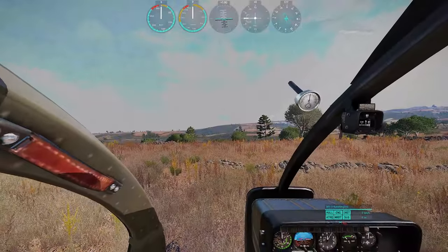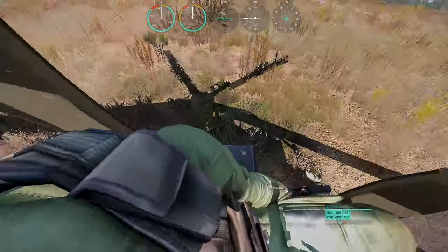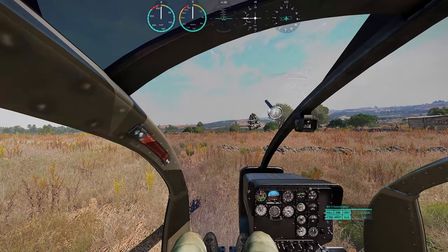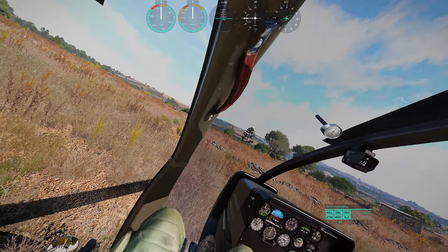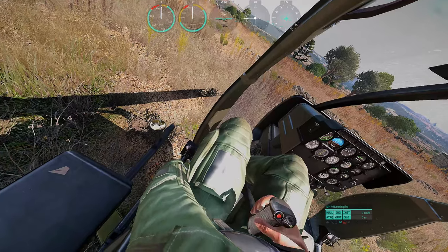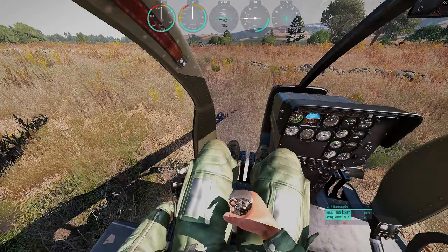I think Arma 3's helos look better, but I don't really care about graphics. Arma allows you to move the camera's position and angle for better and more realistic first person visibility, as well as offering third person. There are small details such as mirrors that can be used, gauges are colorful and detailed, the avatar actually moves the controls, and some of the gauges are functional. You can turn the engine on and off independently of the throttle, allowing you to land with far more stealth than otherwise possible.